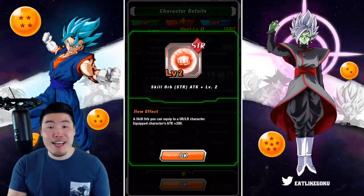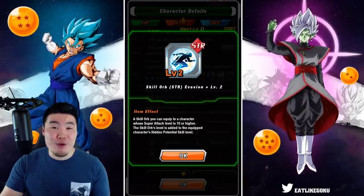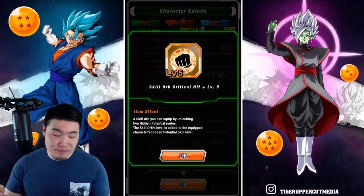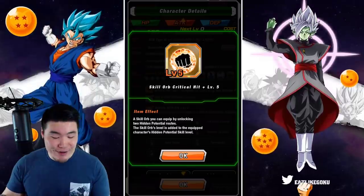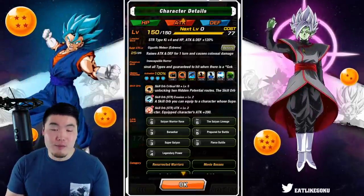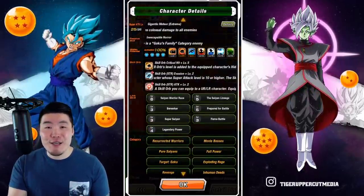His skill orbs are not the best either. Level 2 attack is the best I have right now. Level 2 dodge, which I gave him months ago before I knew about the EZA. And then level 5 crit, which I gave him today because he's just that awesome — he definitely deserves it. So yeah, he could be better than what you see in this video, but he should still be pretty impressive nonetheless with suboptimal links and skill orbs.